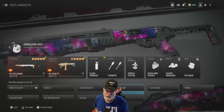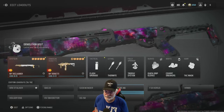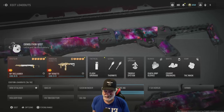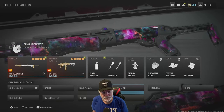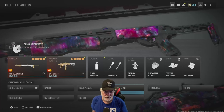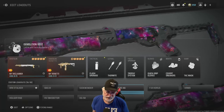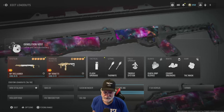Grandpa Newbie reporting for duty with something I don't normally do — once I get a weapon to Interstellar, I seldom use it again. There are some go-to weapons I use all the time, but I got the Reclaimer to Interstellar yesterday, and I thought I would play one game with it in Interstellar.